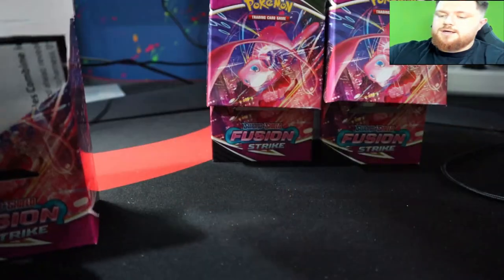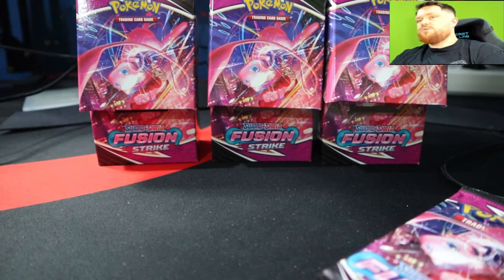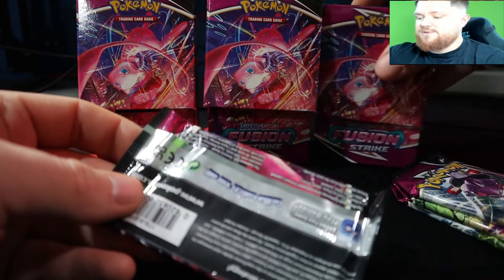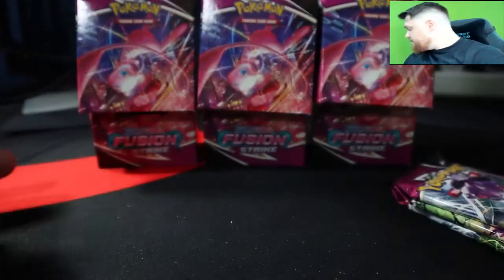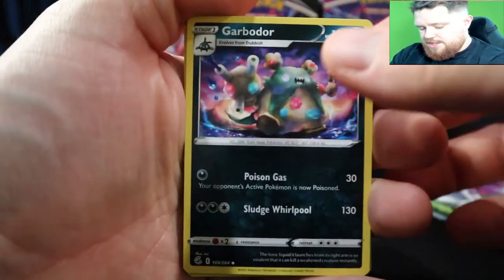If you guys watched the Evolving Skies or the Chilling Reign video — we got the Articuno like six times out of about ten boxes I opened, which was crazy. I was just looking for the Moltres to complete the collection but it did not happen. Hopefully the next Build and Battle box we open for Evolving Skies will get it — there will be another one; I bought a stadium so you get two more chances.